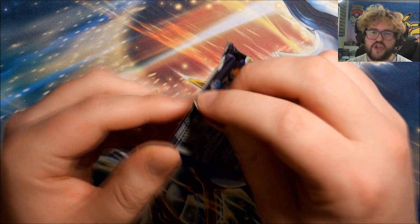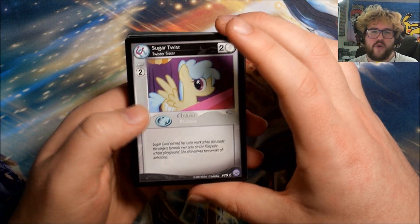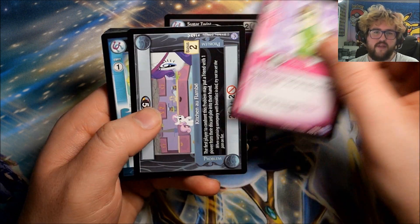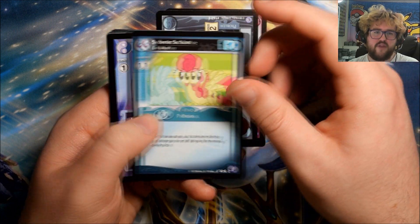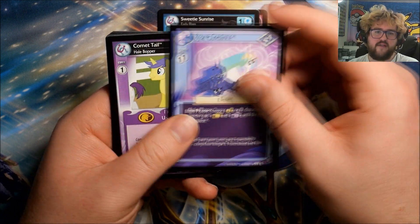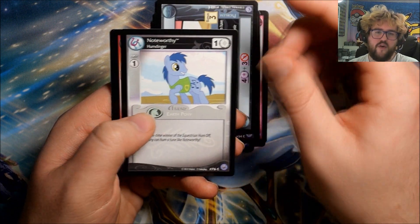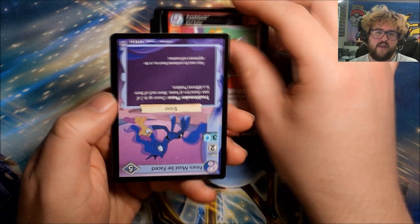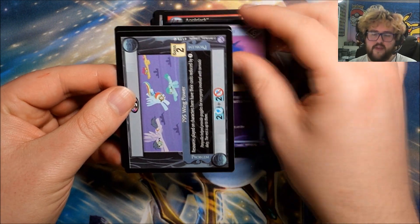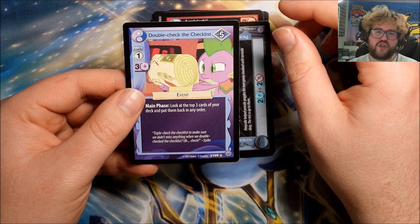That's nine regular foils plus two ultra rares so far, and we still have a handful of packs — we could beat the odds here. Pack thirty-one: Sugar Twist, Dance Fever, Kitchen of Flambe, Sweetie Sunrise, Royal Guidance, Comet Tail, Monitor Everything, Noteworthy. Our rare is Applejack: Barn Raiser. We have Fears Must Be Faced, 795 Wing Power, and Double Check the Checklist.